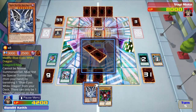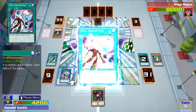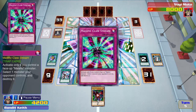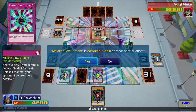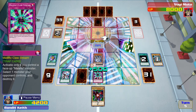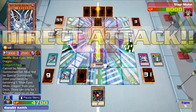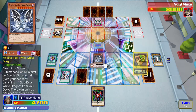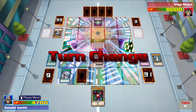Now I get to summon - I send Blue Eyes White Dragon, banish it, and then I summon Malefic Blue Eyes White Dragon. Thanks to my spell card I get 500 life points back, and I get to activate my trap card Malefic Claw Storm, which will automatically destroy a monster on my opponent's side of the field. I get another 500 life points. Now I get to deal damage - but he's got Spellbinding Circle, so I'll end my turn.